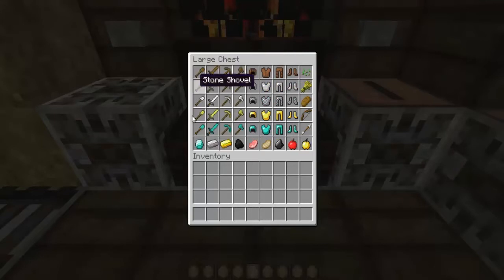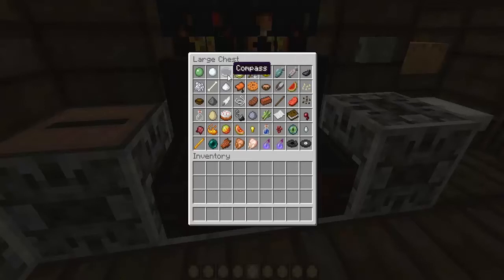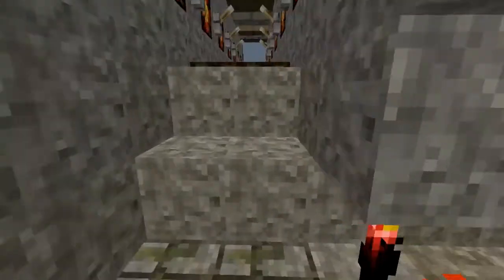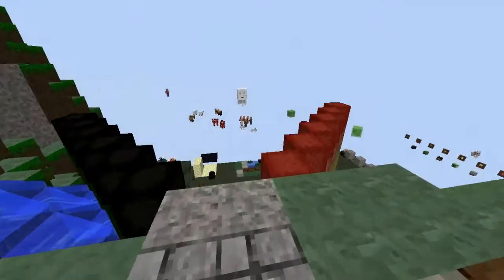Now let's check out the items - items don't seem to have been changed either. Nothing else in here seems to change, it's pretty normal. Don't be alarmed if you can't see anything. The clock does look unfinished and the compass too, so you might want to keep checking back on updates for this texture pack. It shouldn't be too hard to figure out which item is which.